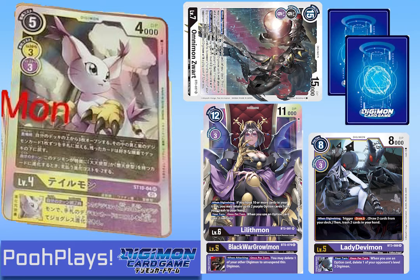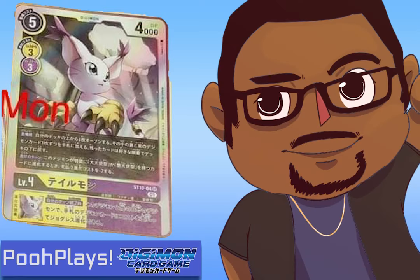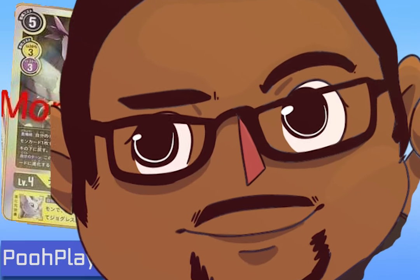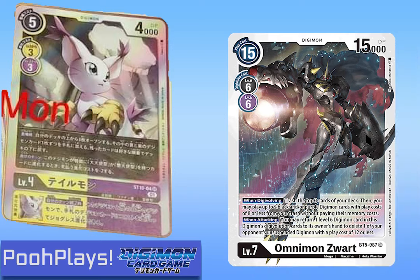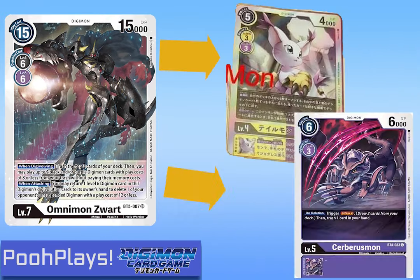Oh look, you have a Lilithmon in your hand and you can play it over your level five again to get back two cards from your graveyard. I wonder what two cards to get — Jack Raid. So so far you've Digivolved three times: Lilithmon, Omnimon Zords, and then Lilithmon again. You've gotten four cards from your trash to your hand and two Digimon back from your trash to the field, plus one card popped with Zords. But what if you could do more? After Mega Digimon Fusion Digivolving up to Omnimon Zords, what if the two Digimon you got back were the new Gatomon and Cerberusmon?